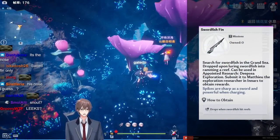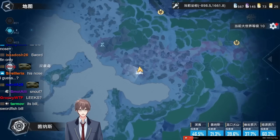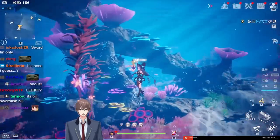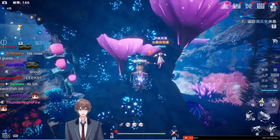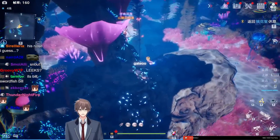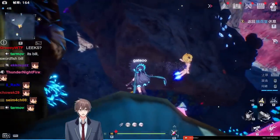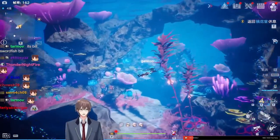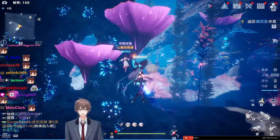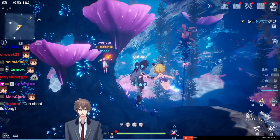Swordfish fin — this is where you farm for swordfish fin, right here on the map. This is what the area looks like. You want to stand around here wherever this spot is with Zero. Or a spot I use is down here — there's more walls around you. The swordfish will eventually aggro you, and the way to get the swordfish fin is for the swordfish to ram a wall while trying to attack you.